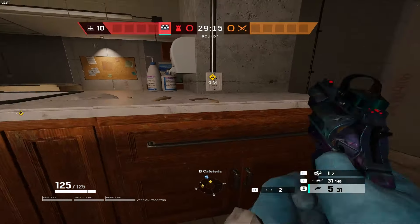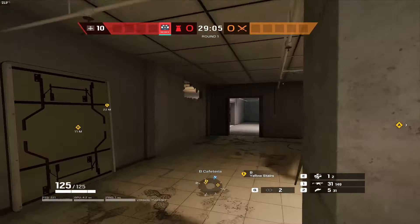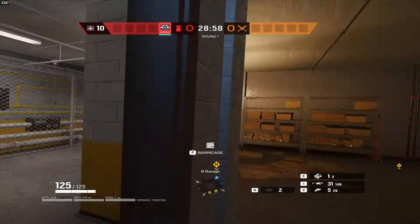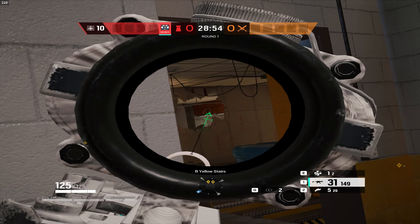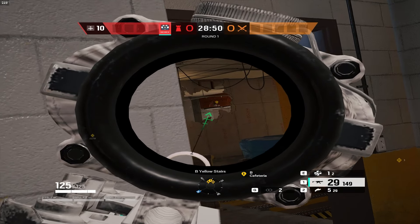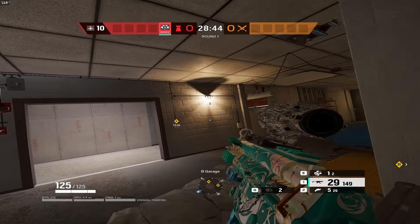Now, when you get back on this cabinet, you'll have a disgusting angle all the way back into the basement garage door. From the attacker's point of view, this is impossible to fight back because it's literally just a tiny gap — that's where your head is — a tiny little gap. They've got to either pre-fire that or have you pre-droned out. Otherwise, you're getting a free kill because it's a disgusting off-angle.